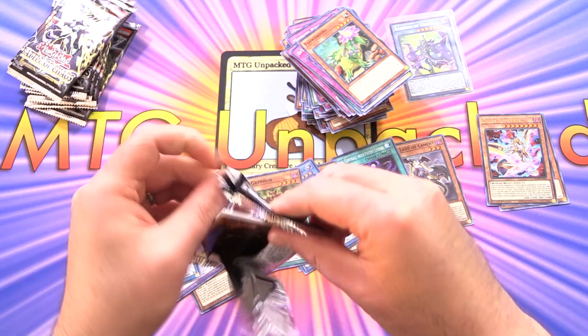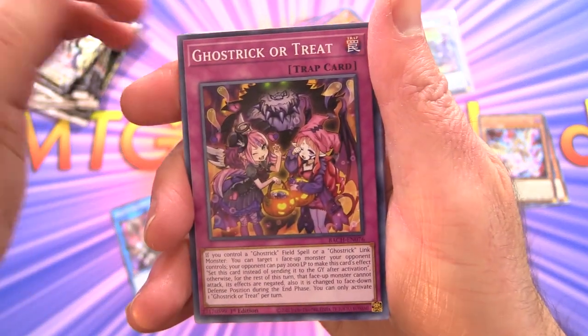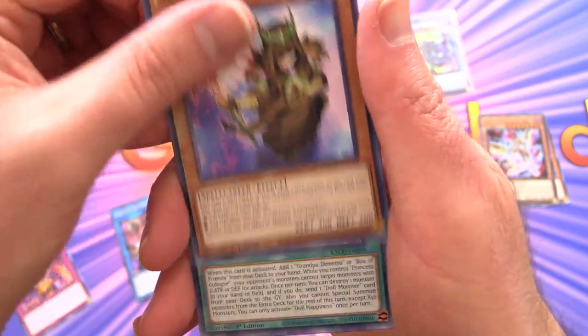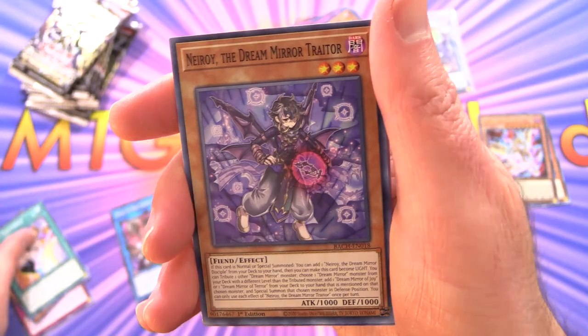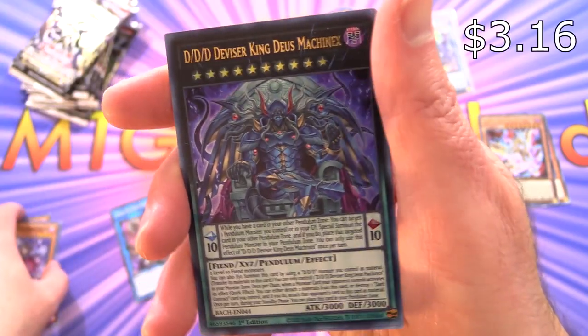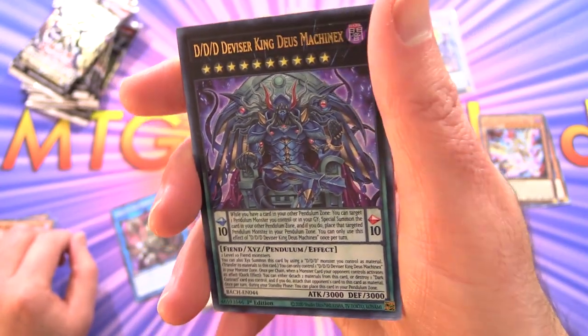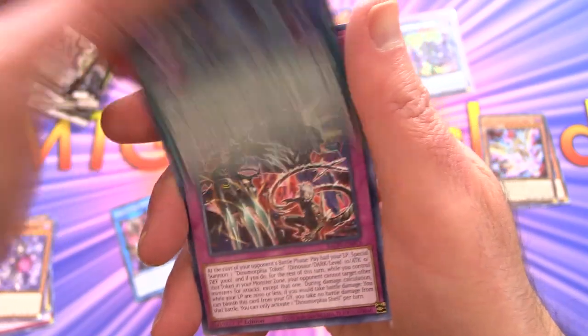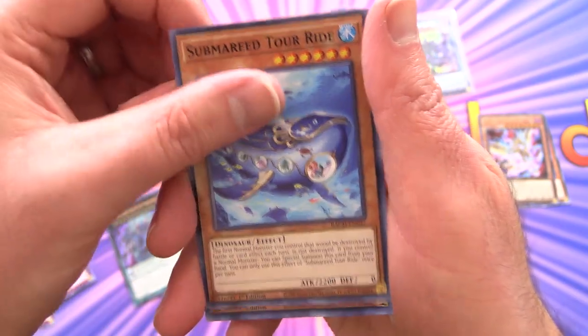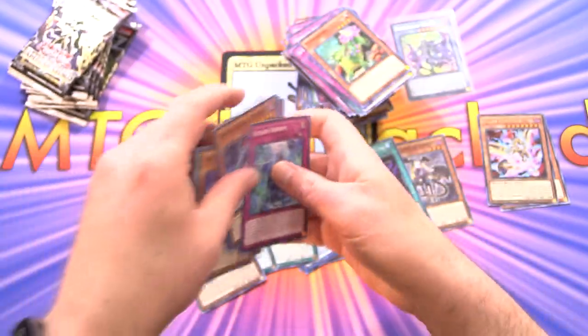Let's get into it. Next up we've got Ghost Trick or Treat, Skilled Brown Magician, Doll Happiness, Neroi the Dream Mirror Traitor. Look at that — another Pendulum card! DDD Divisor, King Deus Machinex — that's fun. Dynamorphia Shell, Submarine Tour Eye, Dynamorphia Diplos and Ice Jade Erosion.